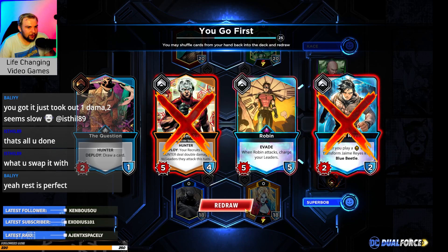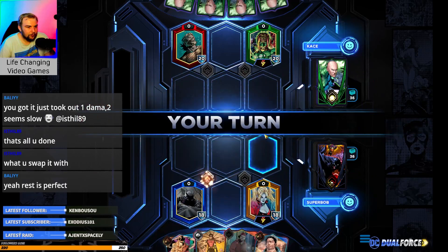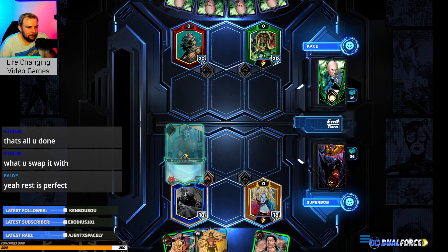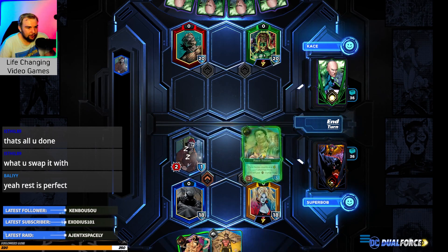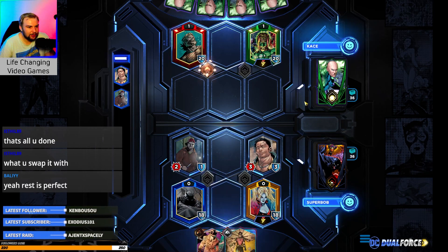We go first here, let's do this. We're going to start by immediately burning through our hand a little bit. Actually, maybe I shouldn't have thrown in Paco — I should probably have done Questioner instead.